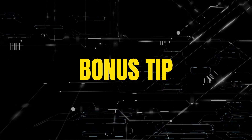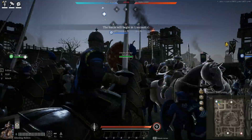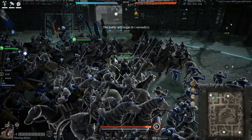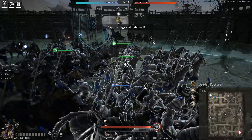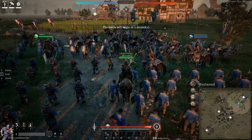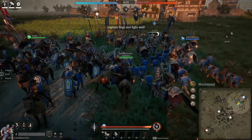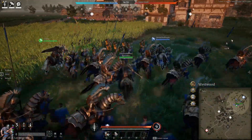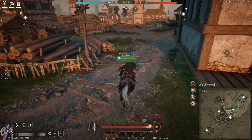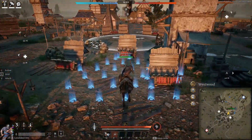Bonus tip: every second and every small thing matters. When you wait for the battle to start, you have five seconds — use those five seconds efficiently. During the five seconds you cannot move, but you can move your units with X and you can increase the minimap size. So when the battle starts, you've already done two actions and are more ready to fight. This tip is extremely useful in territory war and in field battles, when it's very important who gets the first objective.